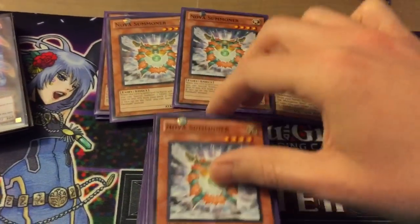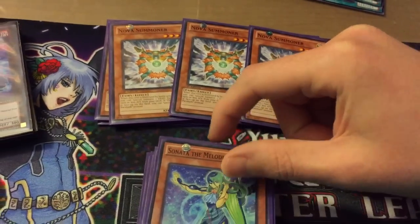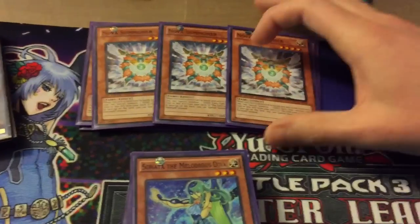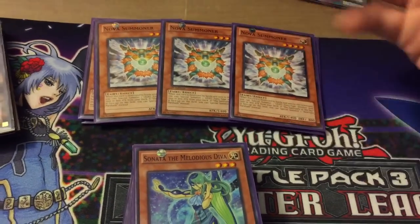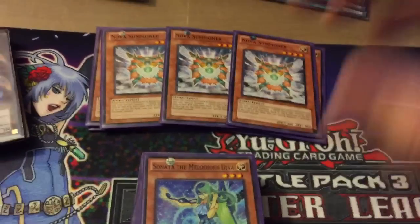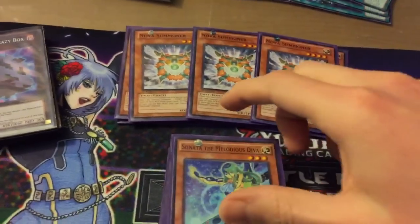And triple Nova Summoner — just adds a little bit of floating to the deck, thins the deck a little bit, especially when you search Sonata with her effect or whatever else you may want, anything level 15 or under. There are some options but normally it's just there as a floater or another target for Transmodify or Exceed or something.